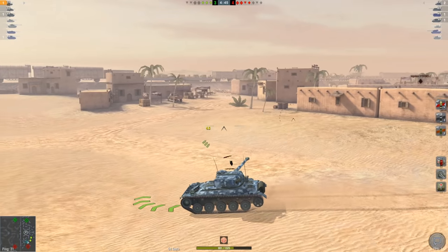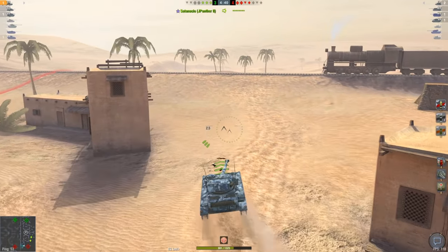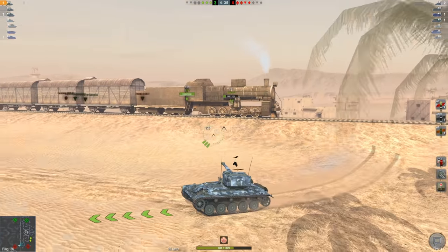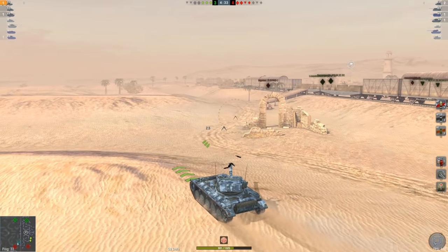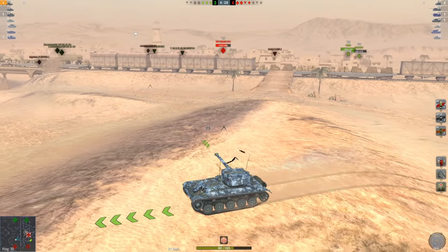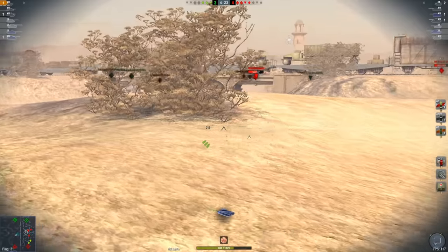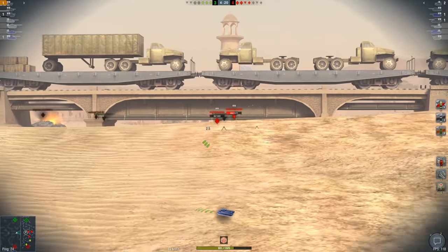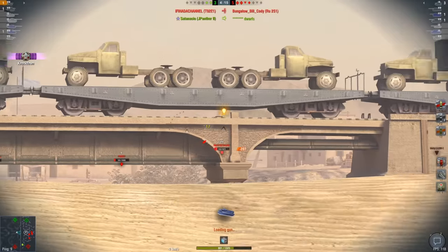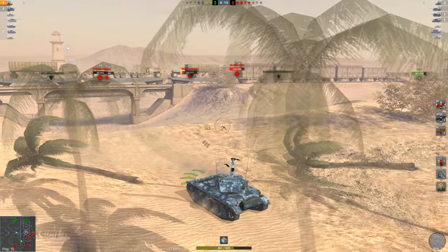If that ISU hits me it can easily one-shot me, and if that T92 hits me it can take me out of the game. So I'm going to use my mobility — I'm not going to do what my teammates are doing, kind of just sitting still, which in my opinion you don't want to do in a light tank, especially a clipper. You want to single out your opponents. We've got the ISU spotted — let's get a shell into that side. Two shots in, we're not going to get the third, but we lowered that ISU to a one-shot.